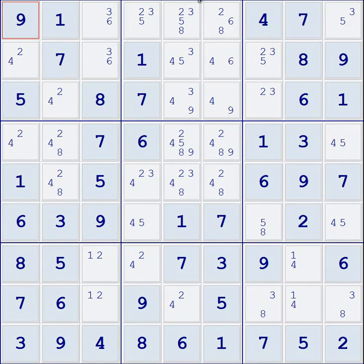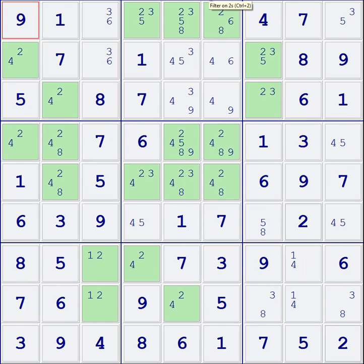One cool thing about a program is you can filter numbers. If I click on the filter for number one, it'll show me where the ones exist. You can see right off the bat there's only two boxes that contain ones and four total cells. You can do the same thing with all the other numbers. If we're trying to find a skyscraper, we're looking for four cells — either two rows or two columns where you have only two cells possible.